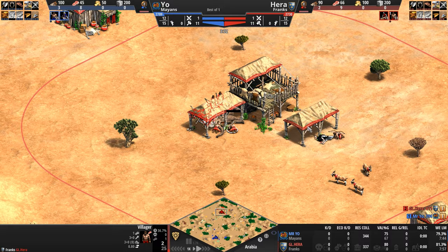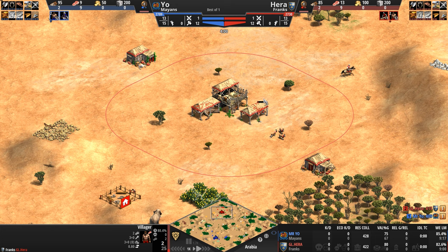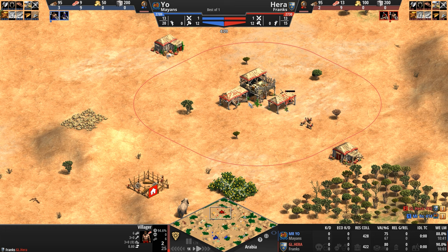To support their heavy cavalry on the field of battle against pesky halberdiers — maybe even eagles if we're lucky enough to see those — the Franks can turn to their unique unit, the throwing axemen. This is a ranged infantry unit similar to the Malian Gbeto, whose range can be further increased, and instead of throwing a javelin it throws a big old axe.